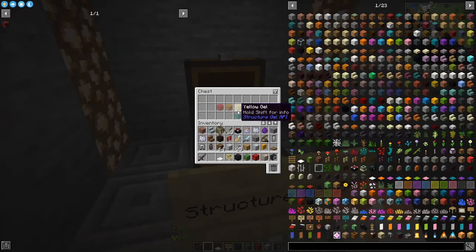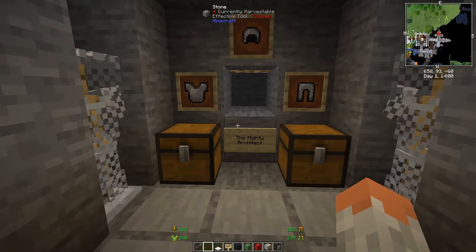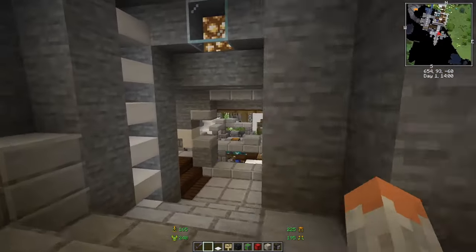Structure Gel API gives you gel blocks that help you fill large areas or make bigger structures without too much struggle. If you want a huge mountain or need to fill a room with a certain block, you can do that with this one.